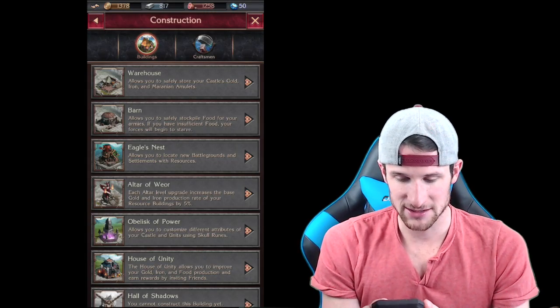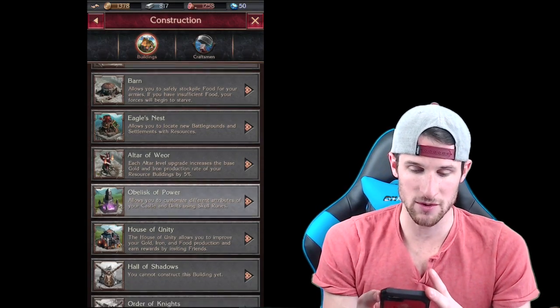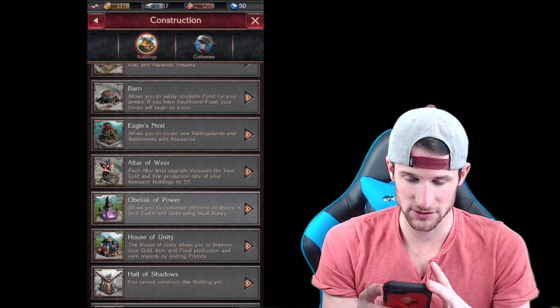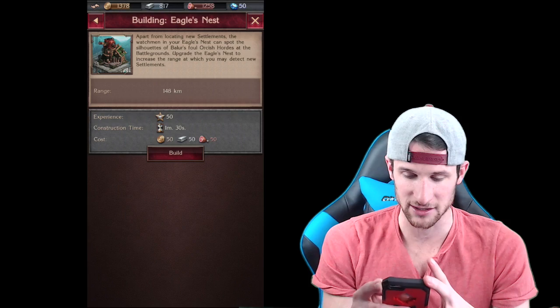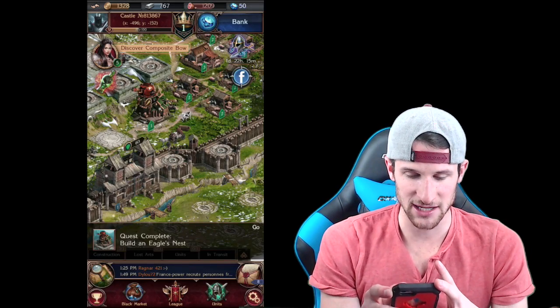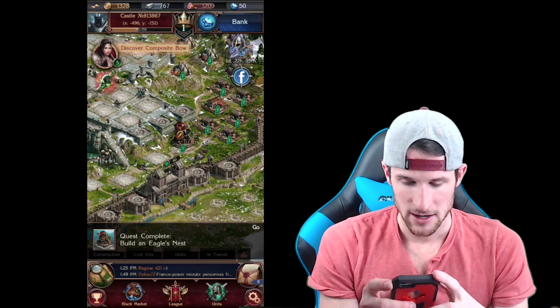Let's check out some other stuff around the base that we can build. We can choose what we build here. This one allows you to safely store things, this one lets you locate new battlegrounds - that's kind of cool. Can we build that? Nice, so we're going to build that Eagle's Nest right there, that looks pretty freaking sweet.